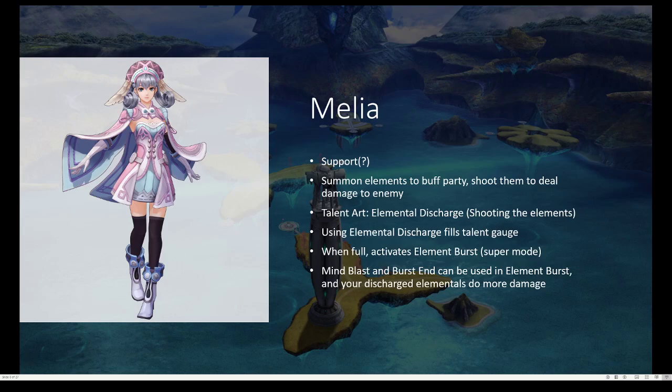This is where the lines start getting a little blurred between the types I was mentioning. Melia — I'd say she's a support. Her deal is she summons elementals like earth, fire, ice, etc., to buff the party, and then she can shoot them at the enemy to deal ether or magic damage. That's her talent art shooting the elements — it's called Elemental Discharge.